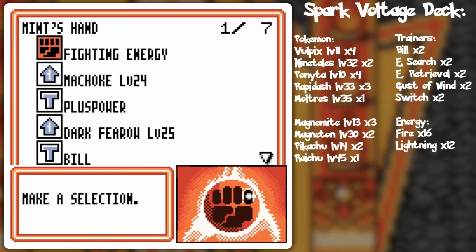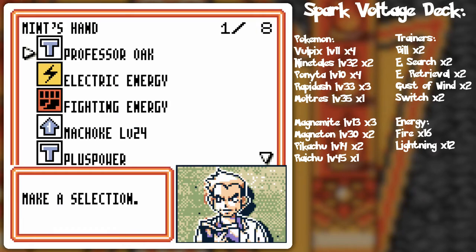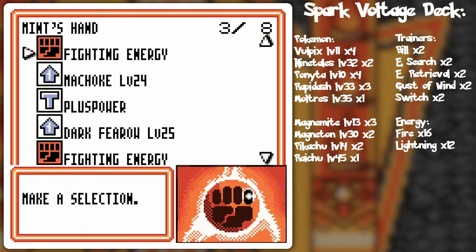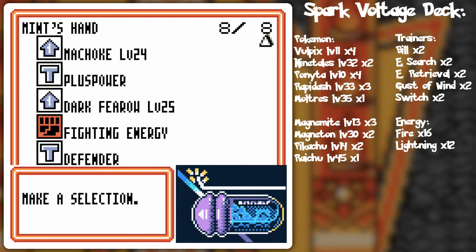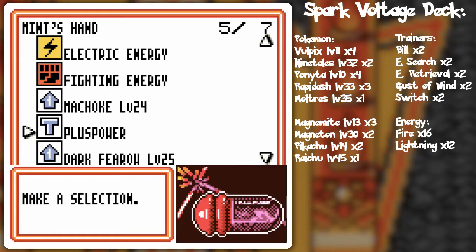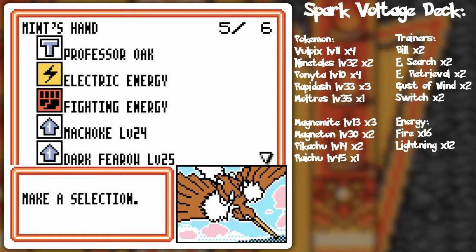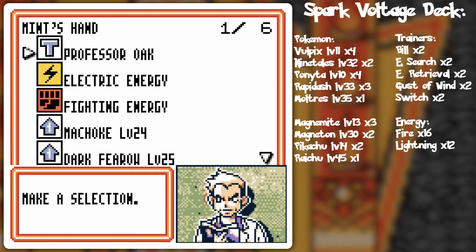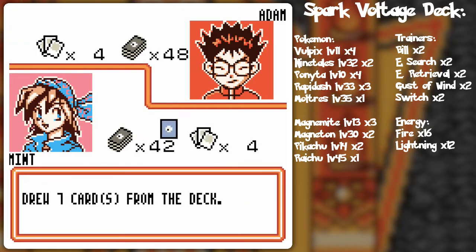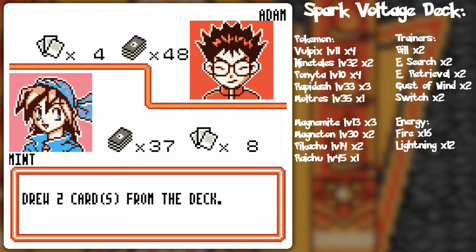I can't even attack with Spearow, so I'll probably just evolve it to stall. Let's see what we get with Bill and Professor Oak. We're going to stall — oh, right, it's still his first turn, not mine, so I can't do that. I'll do the Defender instead. I was jumping the gun. With Professor Oak I'm not attaching energy cards since they'll just get discarded when Spearow gets KO'd.